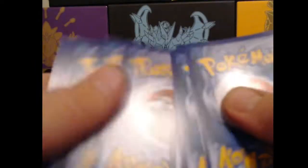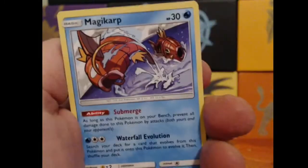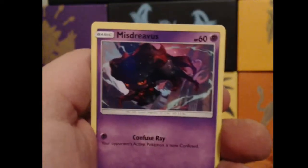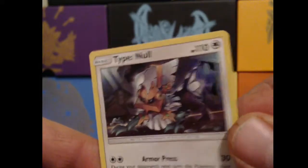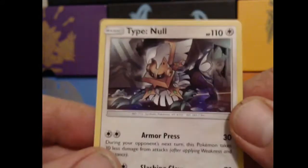Let's go — energy down, flip it around. We'll start this Crimson Invasion opening off with a Bunnelby, a Magikarp, Chimeco, Pikachu, Misdreavus, Dashing Pouch, Hunter, Lusamine, Shellos, and our rare is a Type Null Holo. It's a little difficult to see that holo pattern because it's such a dark background, but it's a cool looking holo — I like the rainbow holo in the background.